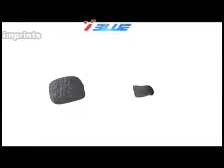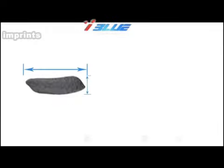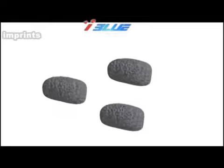We can compare the difference between flaky and cubical material. Flaky material means a chip of stone having more length than width when compared to thickness. Flaky material has approximately 16% more surface area than cubical material for the same weight of the particle. Cubical metal can achieve more compressive strength for the same amount of cement compared with flaky material. Also, cubical material helps in maintaining the water-cement ratio.